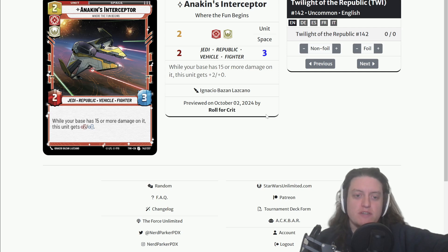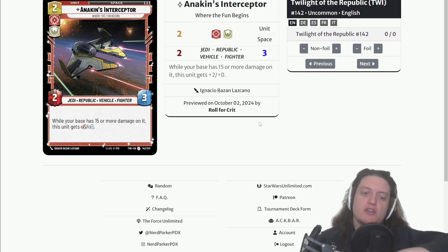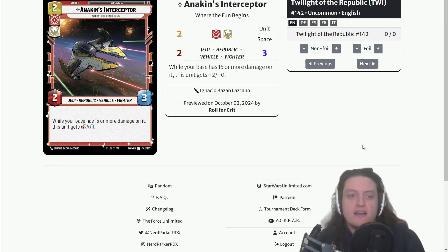Anakin's Interceptor, Where the Fun Begins: two-cost Aggression Heroism space unit, two-three, with Jedi, Republic, Vehicle, and Fighter traits. While your base has 15 or more damage on it, this unit gets plus two power. A two-cost two-three in space with relevant traits is already good — we see Alliance X-Wing played in some rebel decks as a two-cost two-three vanilla. Anakin's Interceptor is the same cost and stats but has the Jedi trait plus the conditional going up to four-three — four-three for two is very, very strong. Whether you play it early and it stays alive, or draw it late in a racing scenario, I think this is going to be a pretty solid card.